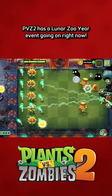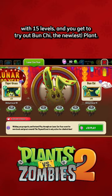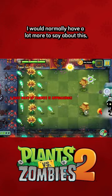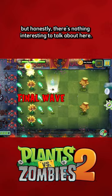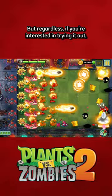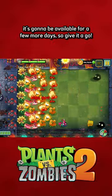PvC 2 has a Lunar Zoo Year event going on right now. The biggest part of it is the fine part with 15 levels, and you get to try out Bun Chi, the new plant. I would normally have a lot more to say about this, but honestly there's nothing interesting to talk about here — it's basically just a big advertisement for Bun Chi. But regardless, if you're interested in trying it out, it's going to be available for a few more days, so give it a go.